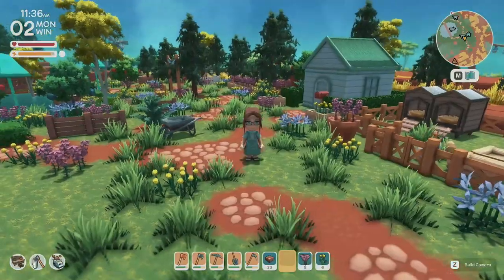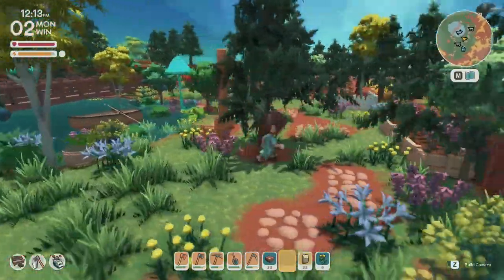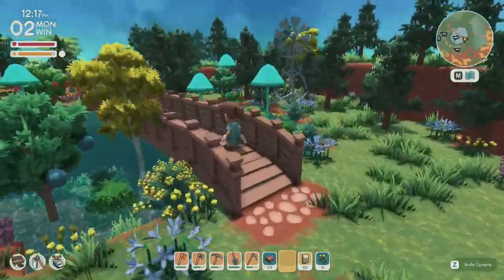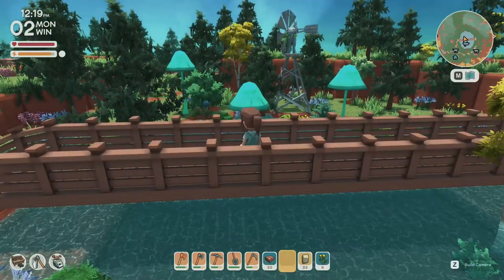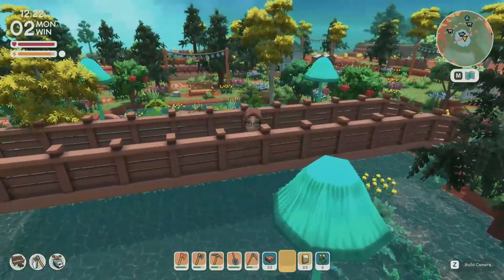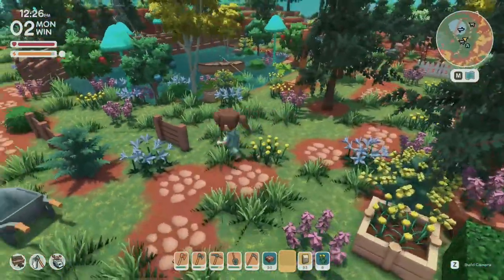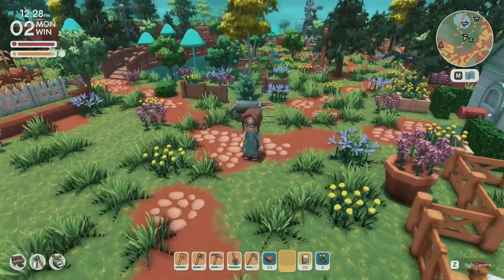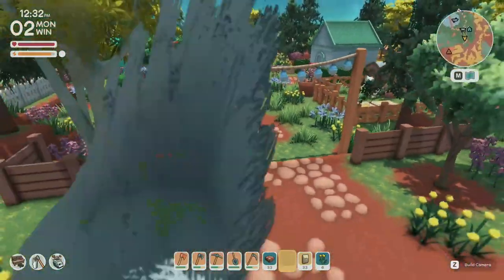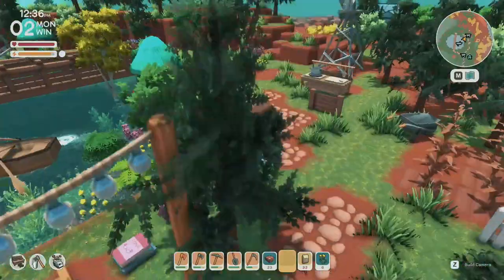The next thing I want to talk about is adding height to the different areas you're decorating. Height variation is so important because it makes your eyes bounce off different things and adds so much visual interest to an area. I'm using things like trees, mush lamps, and party lights — there are a ton of items with different height variations. You can also add cliffs and then place different items on top to create interest. In Dinkum it's easy to add different layers just by digging down one piece of dirt, and using different size trees varies things even more.